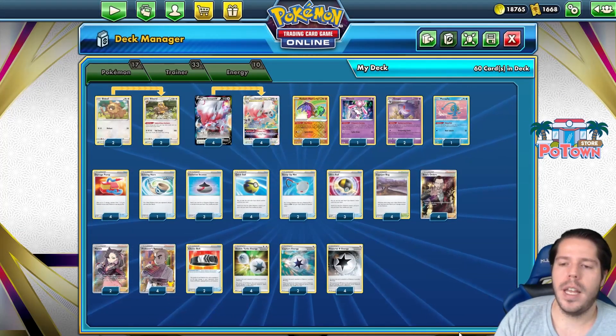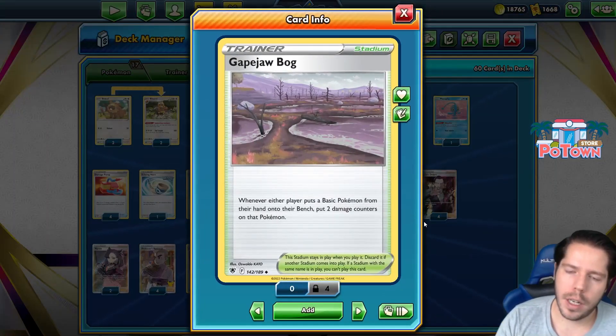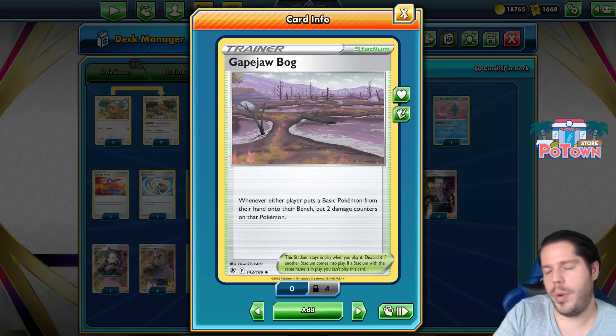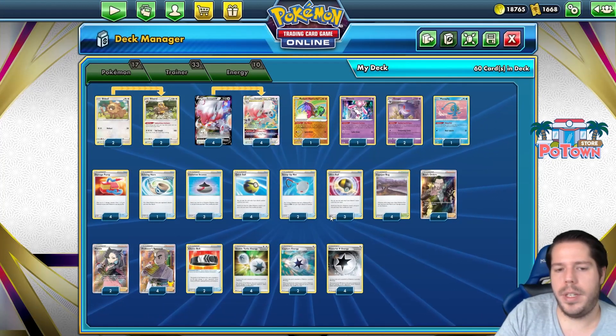Mana Fee helps protect the bench. And I have four Boss, four Research, and two Marnie, along with Gabe, Job, Bog, which helps you in damaging your bench by putting two damage counters on the Pokémon that you decide to bench. And if your opponent benches when it's in play, then it's a little boost to the damage output.